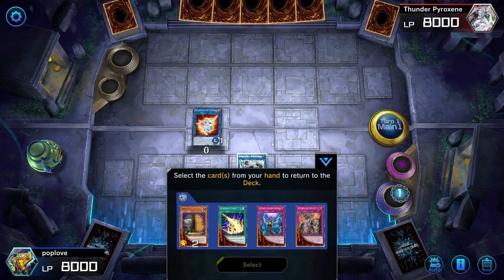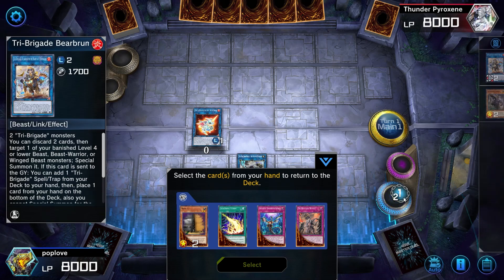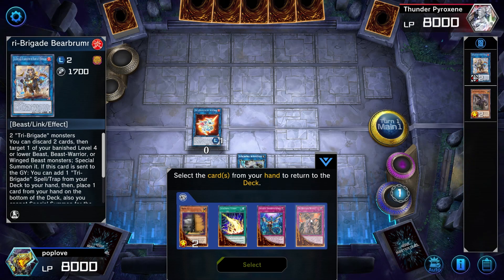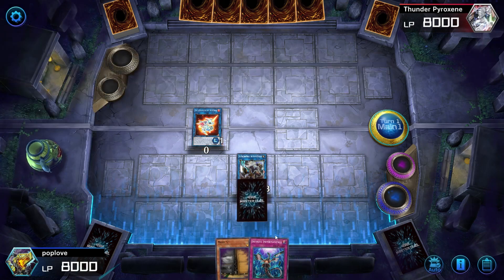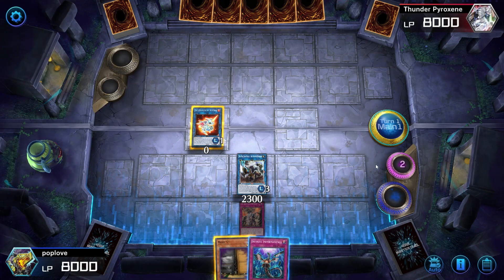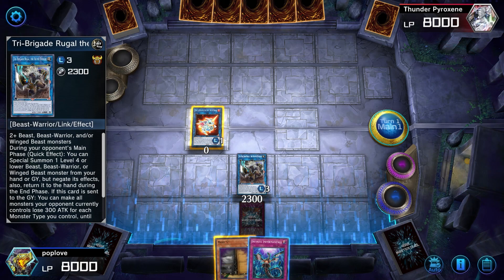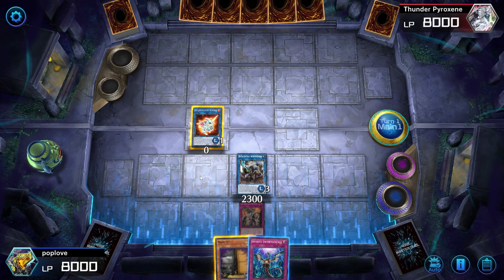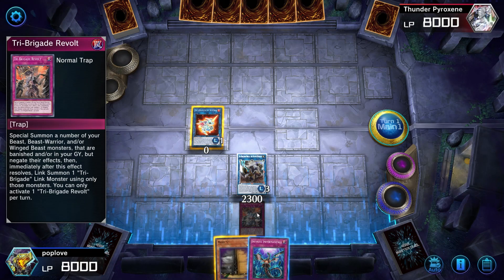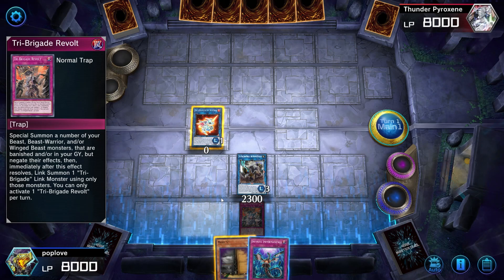Keep in mind — I know I've said this many times — but when you use Bearbrum's effect and get your Tri-Brigade Revolt, you need to put something back into the deck. So in this case I'm going to send back Lightning Storm. Now you have Revolt on the field and you're nicely set up for the next turn. On the next turn, you can pop Salamangreat Almiraj to make Rugal more protected, and then in the end phase — or earlier in your opponent's turn if needed — you can activate Tri-Brigade Revolt. That's how you play through Nervil.